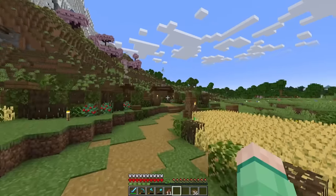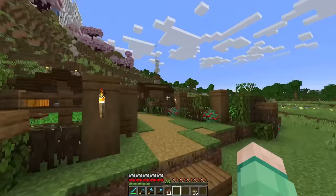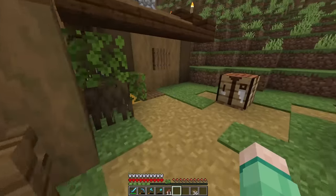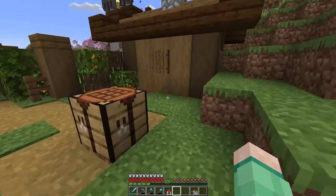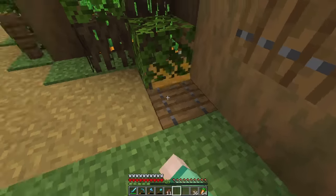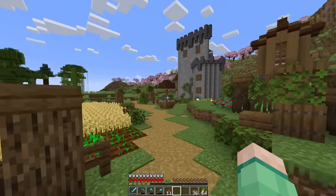The iron farm, villager breeder, and crop fields — let me show you how the crop fields are doing because I'm so proud. Look at this — we've got carrots and we've got potatoes. I'm so happy. I'm going to bring a bunch of these carrots back to the village now to show our villagers.